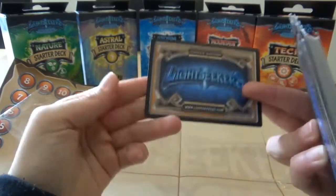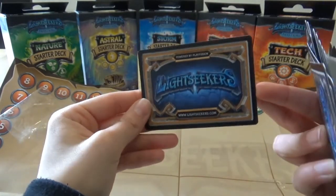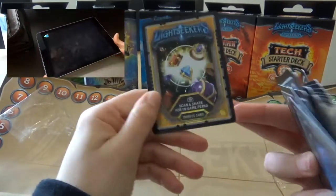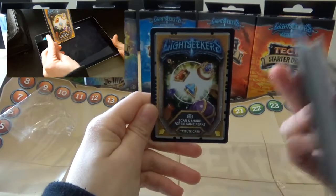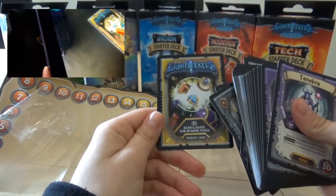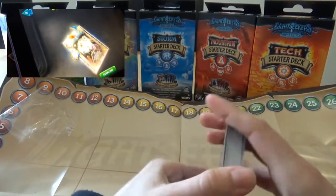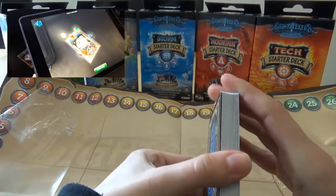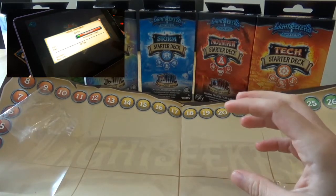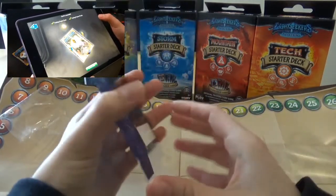And there is an AR code for the tribute card, so you scan this into the game. I'll put a clip up here of me doing this so you can see what happens when you scan these into the game, because that is another really cool feature and I love the Lightseekers iOS game. So I can put all of those in a little deck box here.